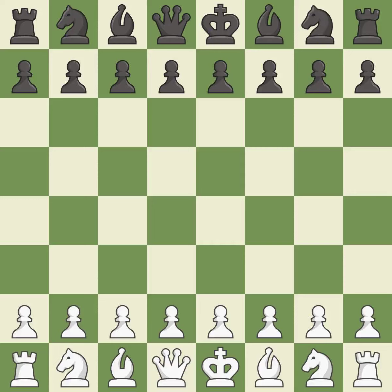Queen's Gambit Declined, Modern, Miles Variation, 6. NBD7. One player took the advantage and never let go. That game was pretty competitive. White played a bit better than Black in the opening, and the middle game battle was fairly even.